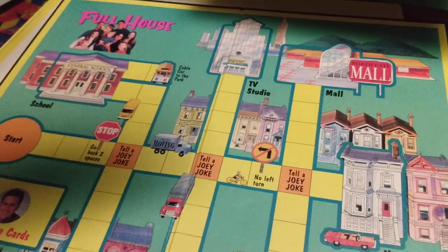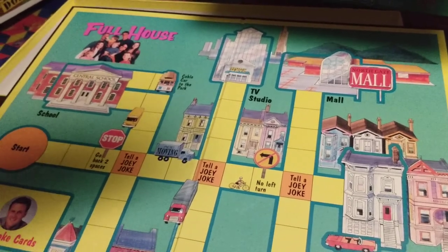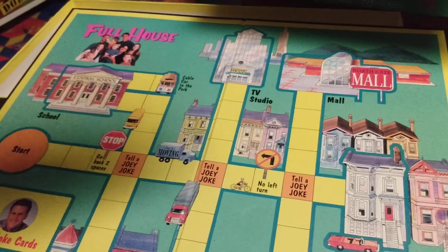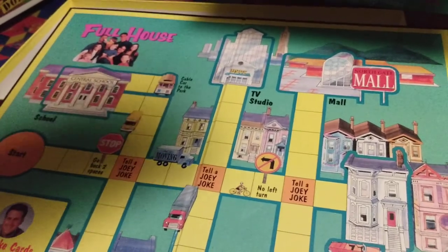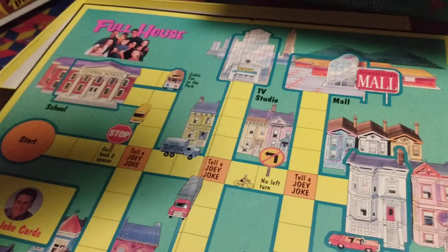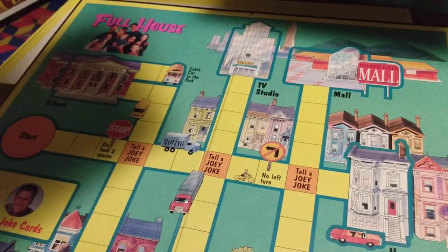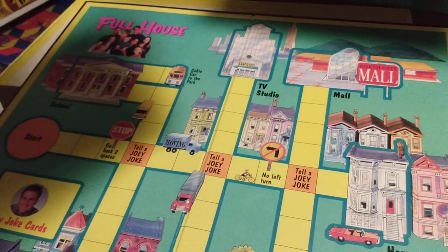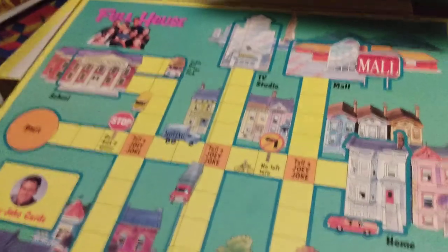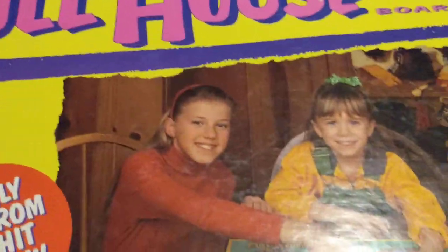When players reach neighborhoods, they draw the top card from the stack and park their car piece on top. If the card has a direction written on it, the player must immediately follow it. Players can also take a character card from another player — show the card to all players, then choose one face-down card from any other player. If the player picks a card they already have, it's returned and the turn is over. The object is to collect all six family members and bring them back home safely.